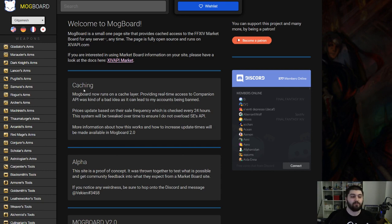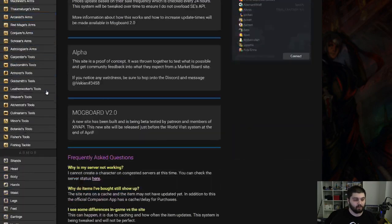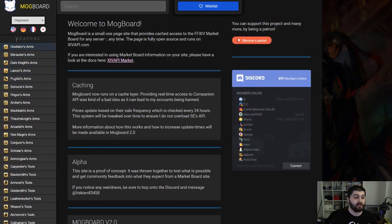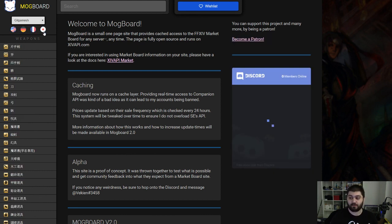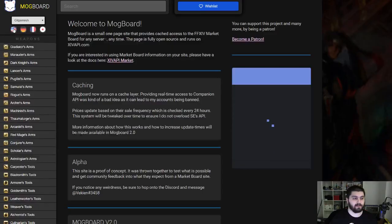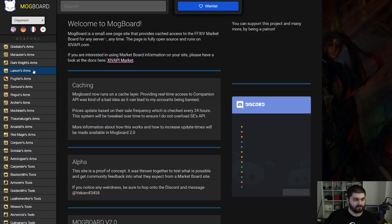If you look over here on the left, you can see the way it's all broken up. All the different categories on the market board are listed here, scrolling all the way down. You can even localize the website between English, German, French, and Japanese. So if I click this, it changes all of the market board searches specifically to Japanese. Since it's all pulled from the API, it's basically just pulling the language from in-game, making it a lot easier to interact with, and you can see it in all the other languages as well.